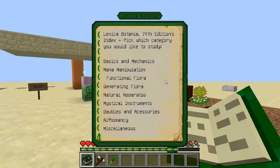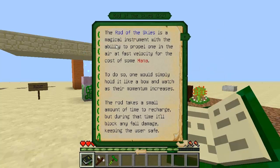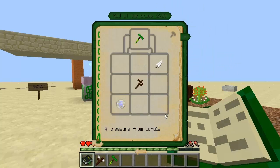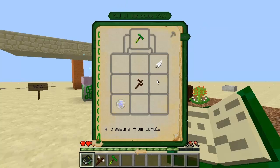There are two new rods added in release 1.1 build 64: the Rod of the Skies and the Rod of the Hells. The Rod of the Skies is a magical instrument with the ability to propel one into the air at fast velocity for the cost of some mana. To do so, one would simply hold it like a bow and watch as their momentum increases. The rod takes a small amount of time to recharge, but during that time it will block any fall damage, keeping the user safe. You can craft it with a rune of air, a living wood twig, and a feather.